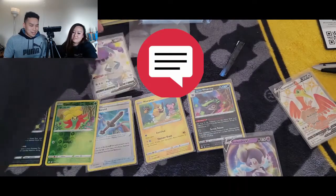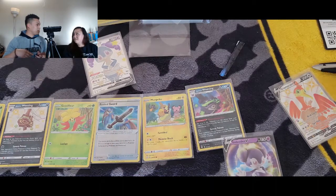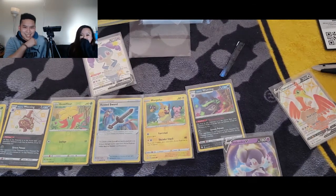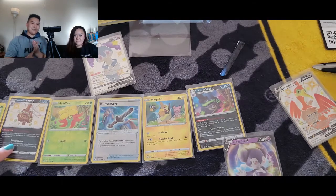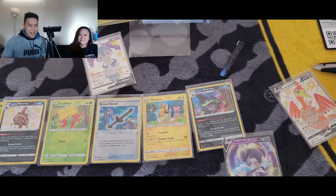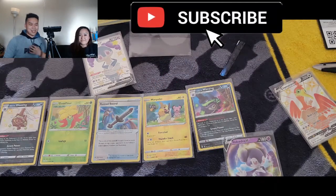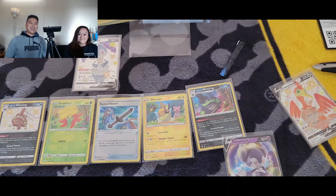Comment below which one's your favorite from our pulls! If you guys enjoyed these tins, would you purchase them or would you stick with the ETBs, the collection boxes, or the Mad Party tins? Out of those four, what would you guys pick up? Comment below — we're all curious. Don't forget to click the notification bell so if we post any more videos you'll be one of the first to see them. Smash the like button if you enjoyed so it gives us confirmation you're enjoying our content. All right you guys, have a great one — bye bye!